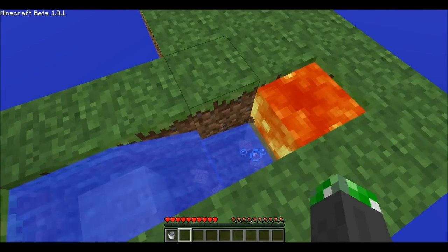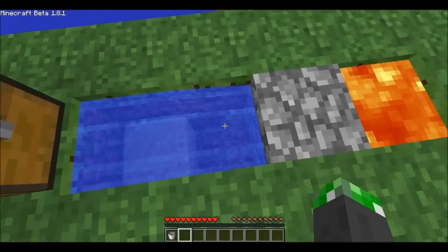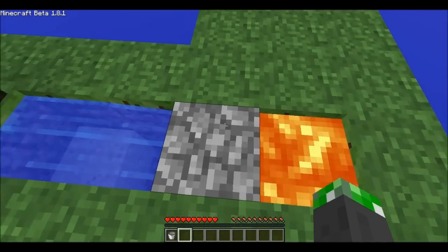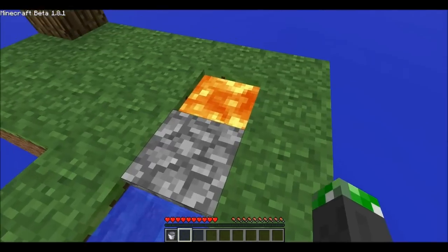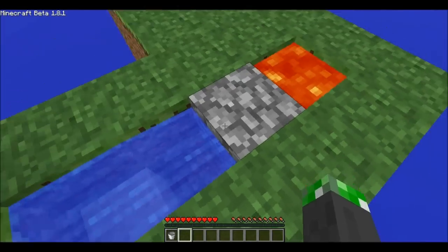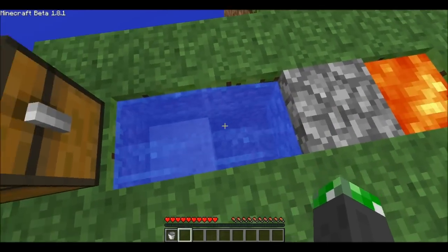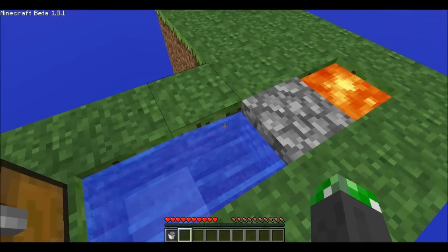How it works is the lava is sitting up here and flows over the water, which makes cobblestone rather than the water flowing over the lava — because I don't want to make obsidian. So I just kind of made it like this.